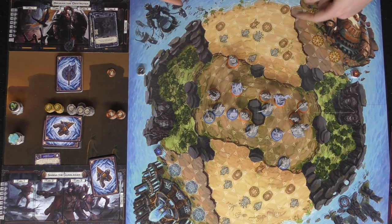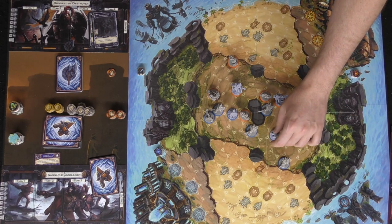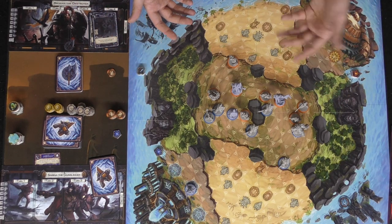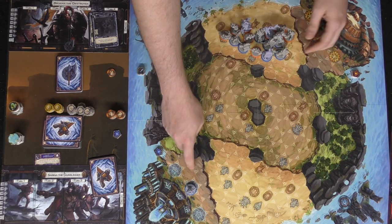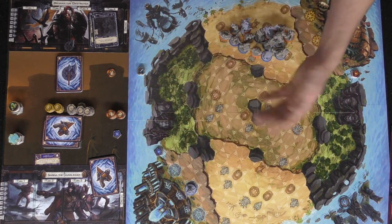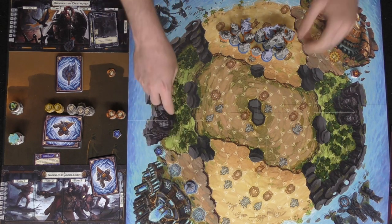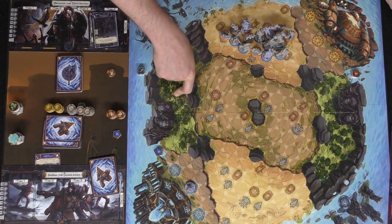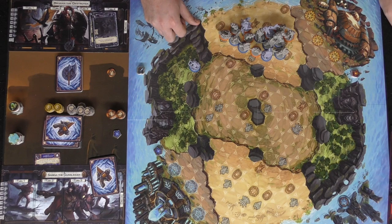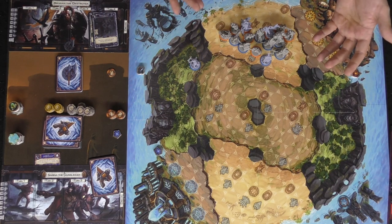After leveling up, everyone gets their cards back and you start the round again — getting new items, new abilities, and continuing to fight. If you didn't level up because you had no money, you receive a petty coin instead. There's also a fast travel mechanic: you can spend a card to teleport to any adjacent or your own space as long as there are no enemy minions or champions nearby, allowing you to travel far across the map in one turn. Fast travels are limited so use them carefully.